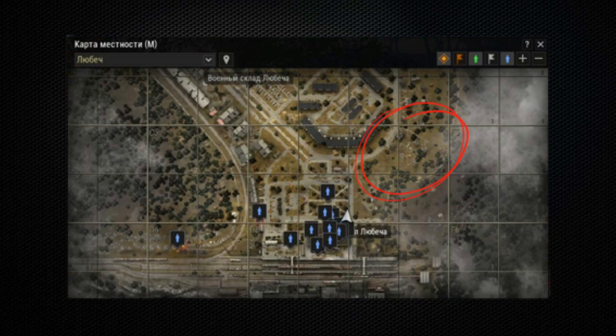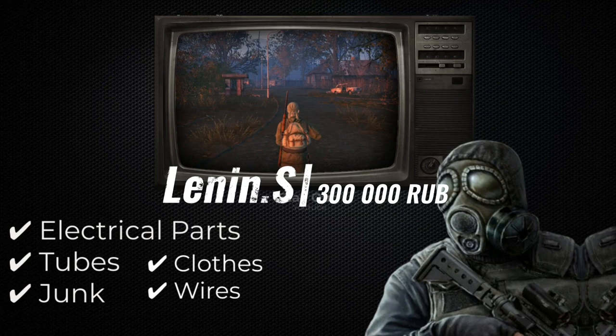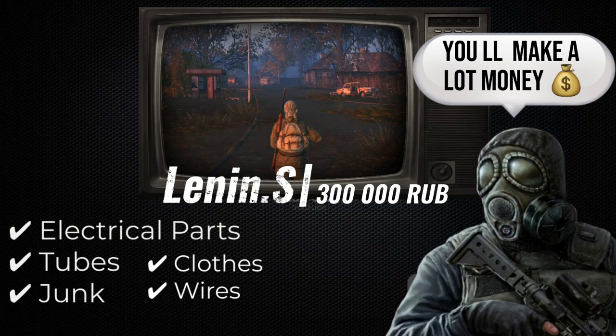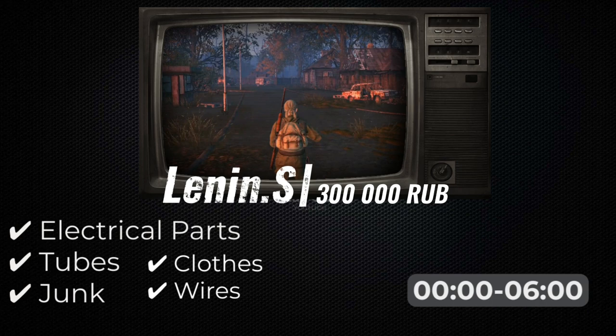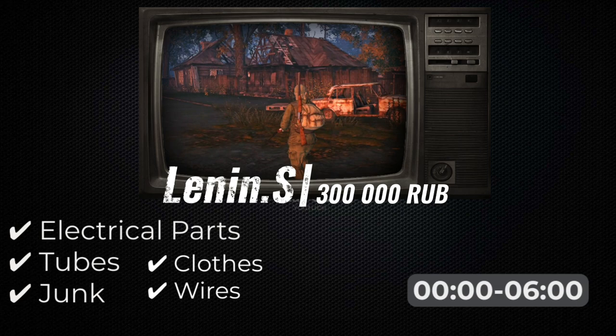The first farm zone is houses on Lennon Street. In these houses at night, you can find very valuable items. Items appear from zero o'clock to six o'clock. You can get radio and electrical components. The price of one such item is equivalent to an artifact of type A. These items are easily sold on the board. You can also find useful junk: insulated wires, copper wire, tubes — all of which have a good price. In one night, you can earn from 300,000 to 600,000 rubles.